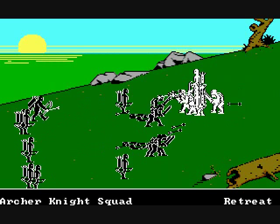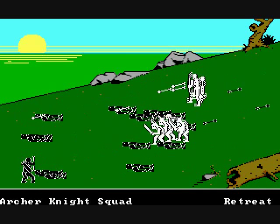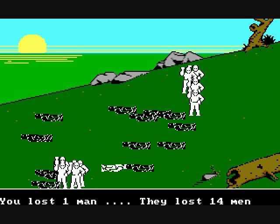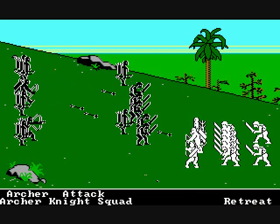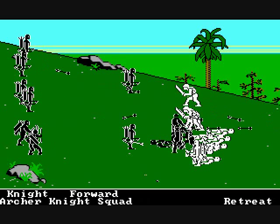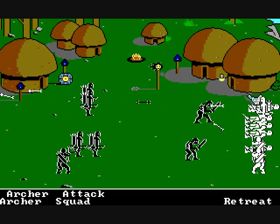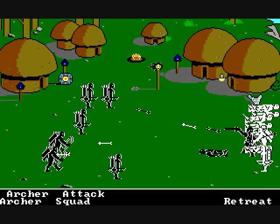For a 1984 game, the graphics were actually good. The backdrops change along with objects and terrain in the foreground, and depending on the terrain on the map, it determines the combat terrain — which is very cool. You can also fight in a village, and notice the decapitated head toward the top center. Now that's cool.